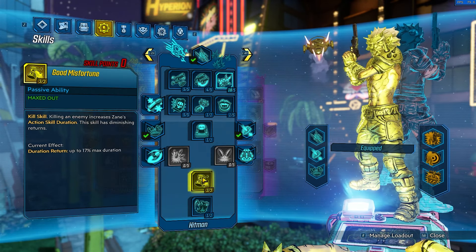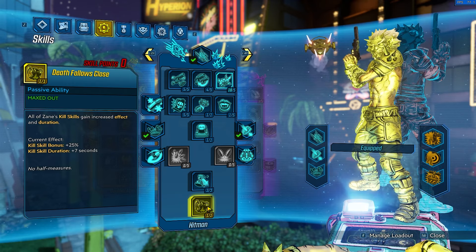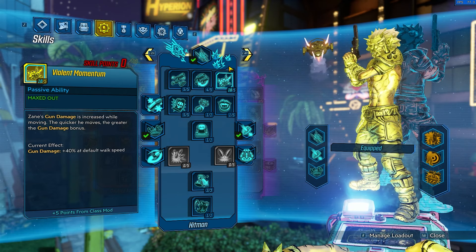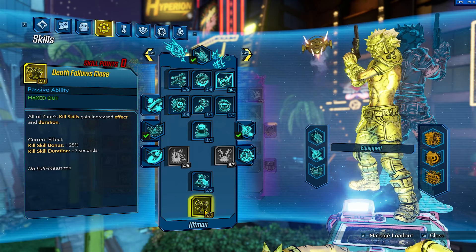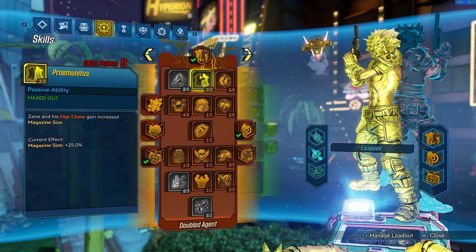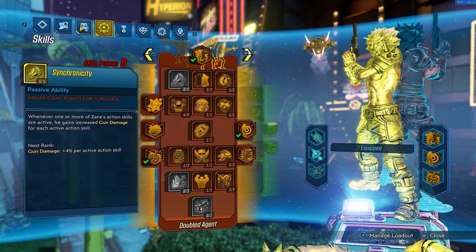We max Good Misfortune to keep our action skill up as long as possible, and Death Falls Close to boost our Kill Skills and Kill Skill duration — which is huge since we have Violent Speed, Cool Hand, Good Misfortune, and Final Momentum, which all benefit from Kill Skill boost. Then in the Red Tree, we go all the way down to Double Barrel. We have Prime Mutantness for mag size increase — the more mag size you have when you reload, the more damage your Tidor chucks will get, so getting more mag size is important here.